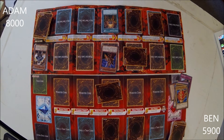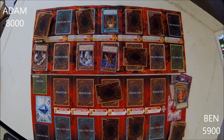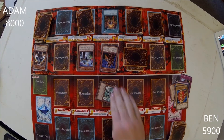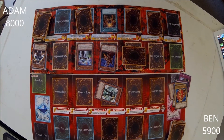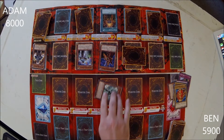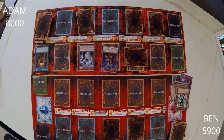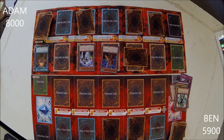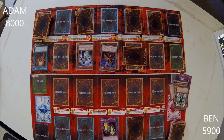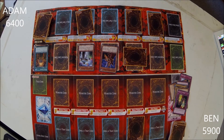I draw. I'm gonna play a card face down and I'm gonna summon Skilled White Magician. I will attack your face down card with Skilled White Magician. Here's a flip effect — one target spell or trap card your opponent controls: destroy it. So I target that Mage Power. Now I attack you directly with Breaker the Magical Warrior. Magic Cylinder — that means I lose 1,600 life points. I end my turn.